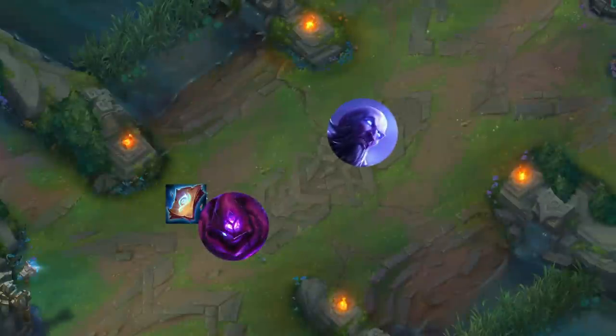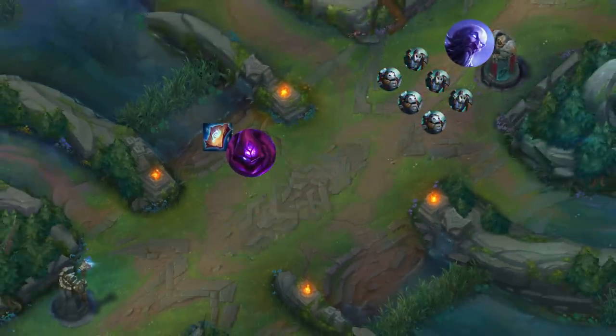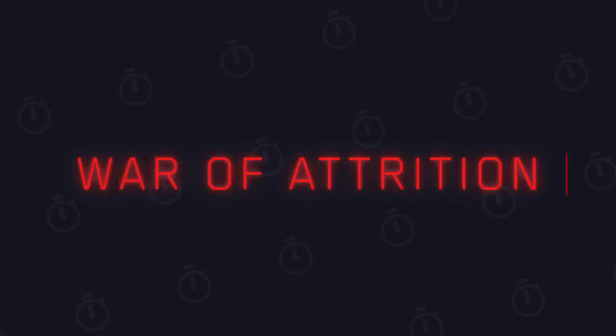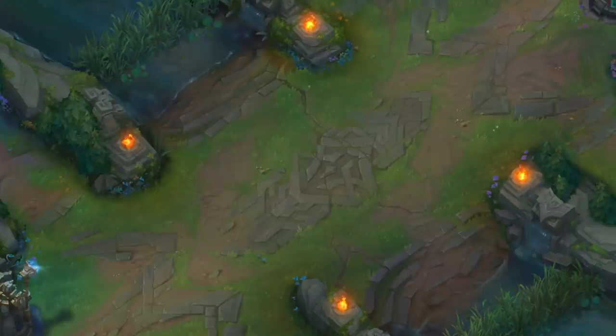If you end up doing this against an opponent that either doesn't have Teleport or also needs Lost Chapter themselves, you can lock them into laning phase and leverage your superior mana advantage over them, ultimately winning the War of Attrition. If you're not familiar with that terminology, it's basically an attempt to win a battle by whittling the opponent down — rather than physically beating your opponent, you're depriving them of resources. In mid lane, this is a pretty common strategy.